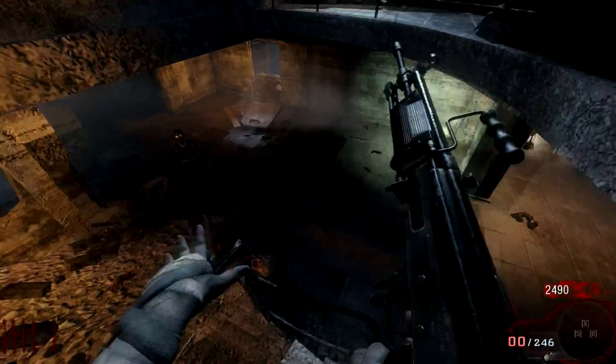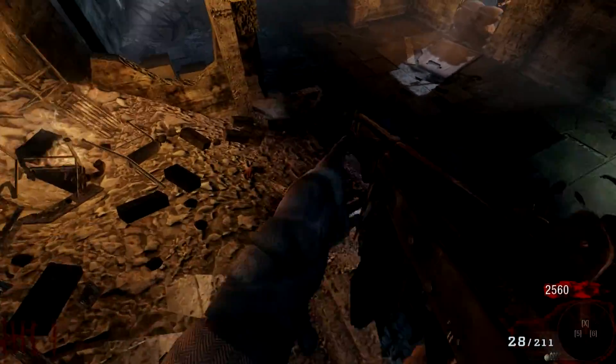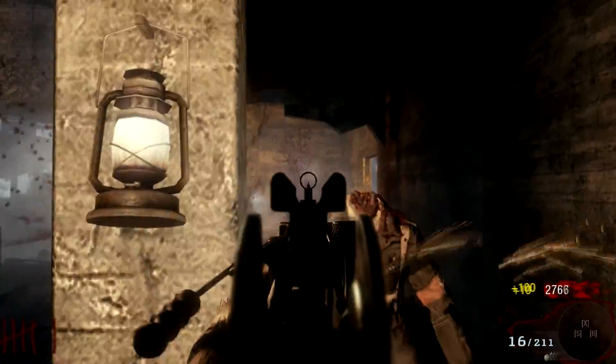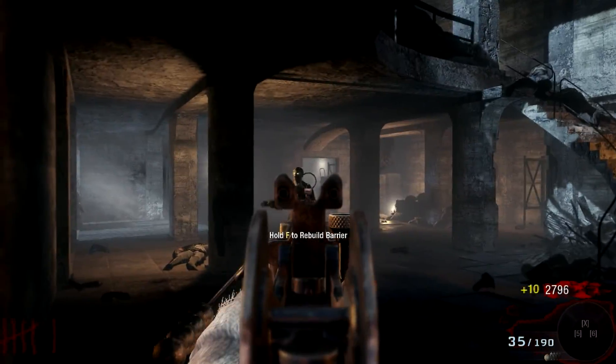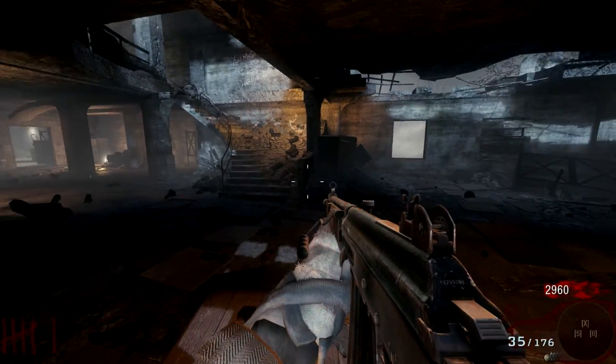They've done a Black Ops 1 sort of remaster where they've added Mule Kick, but they've changed the position of it. In Black Ops 1 it was against a wall — you'll see in the gameplay where it sits — but now it's on the wall to the left of it. It's been flipped onto that wall. I don't know why, it just is.